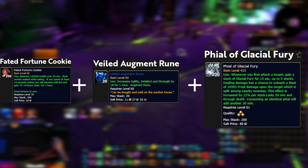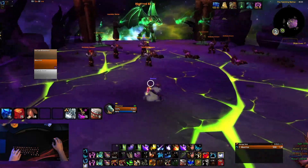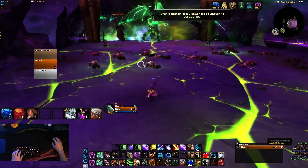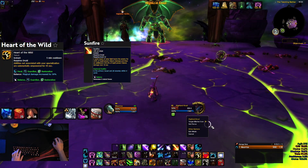Before starting the fight, eat your Fortune Cookie for 10 seconds to get that buff, use your Veiled Augment Rune, and take the Phial of Glacial Fury — which I forgot to do here. Make sure your buffs are up and go into Boomkin form.